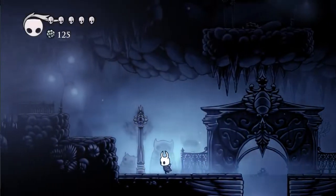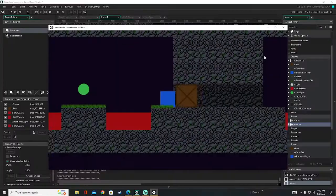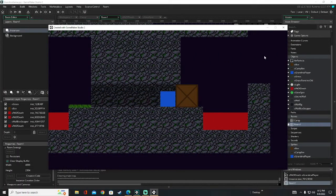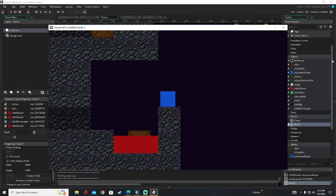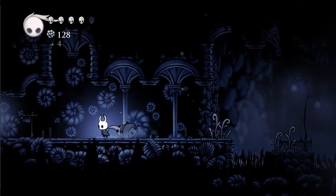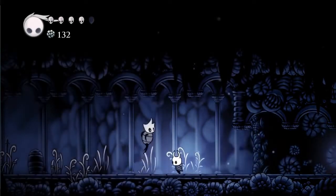I added one more crate and had to add a little gravity to it, which was a whole story in itself. I found it was way easier to add gravity to the player since I had followed a tutorial for that, but for this crate I didn't — so it was a whole new experience. Eventually I did get the crate to work.